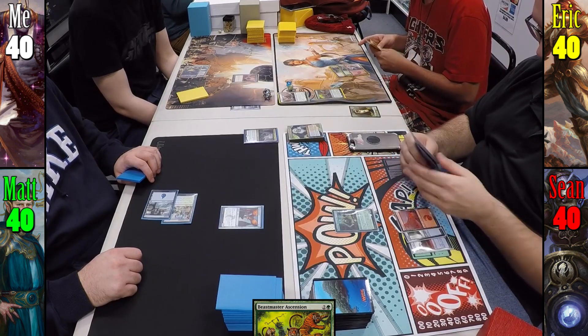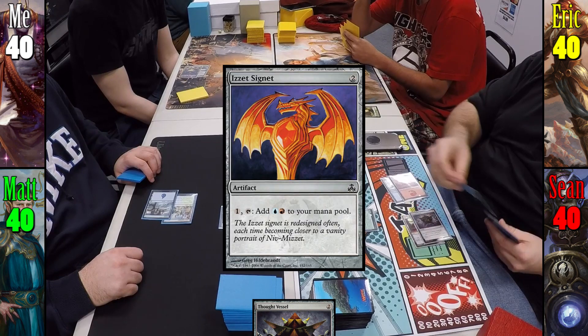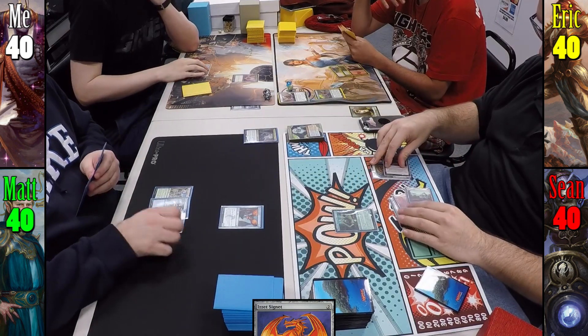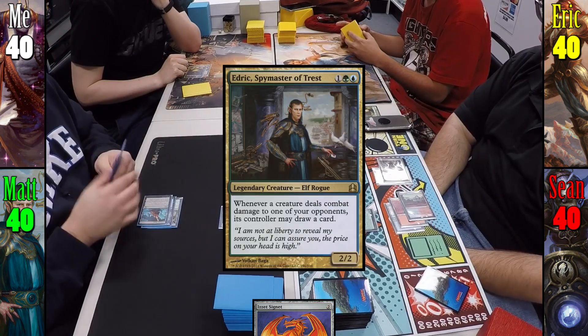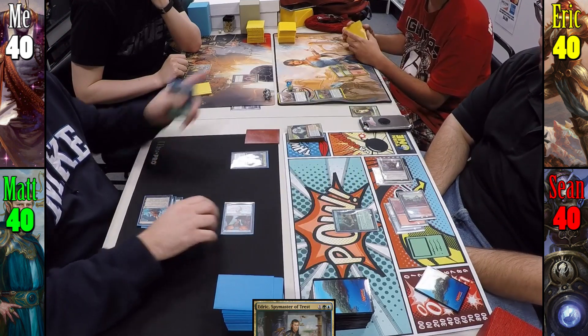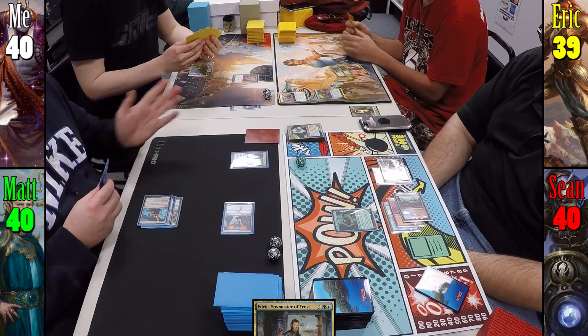Eric plays a Mountain and drops a huge target in the form of Beastmaster Ascension. Sean plays a Mountain and ramps, casting Thought Vessel and then tapping it with his last remaining land to cast Izzet Signet before passing to Matt. Matt plays Reliquary Tower and casts Edric, Spymaster of Trest. Moving to combat, Palace Familiar swings into Eric for 1 and Matt draws a card.